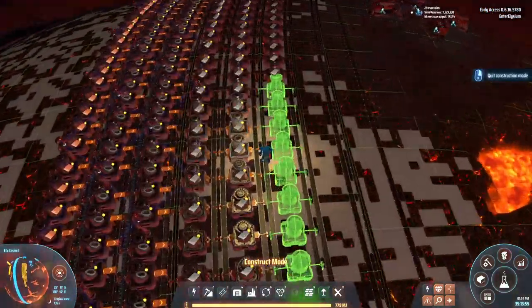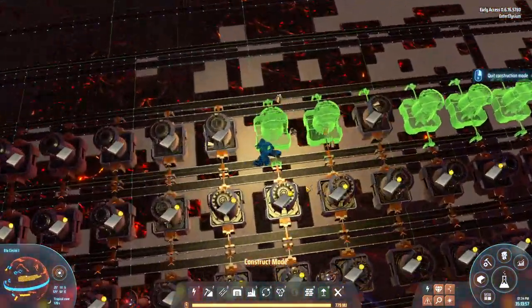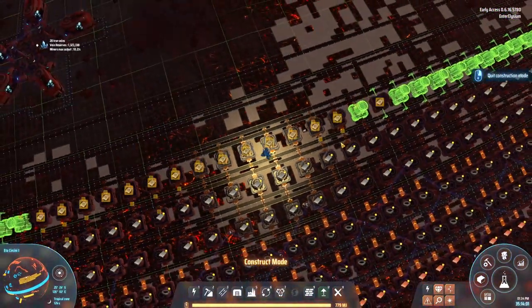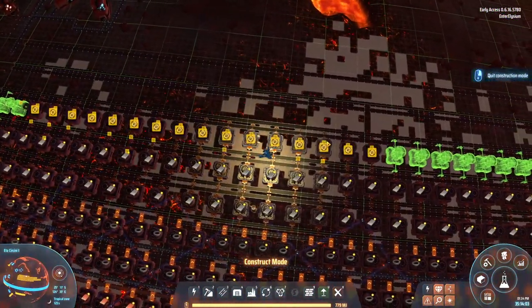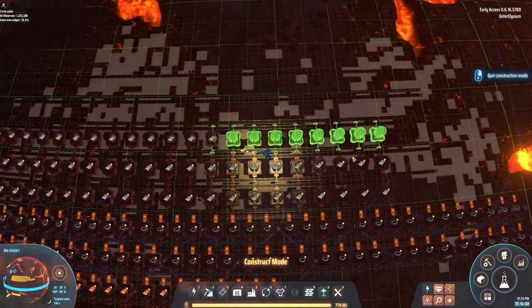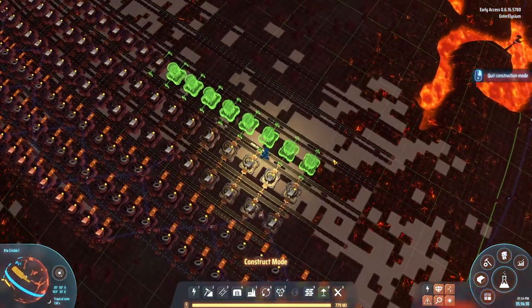Drag, let go. The only downside is you do still have to place belts, because obviously they're a separate object. You can't copy the belts along with the smelters currently. Although, the mods are getting so good, maybe that'll be the case soon. But with this, you're just able to set up huge smelting arrays like that incredibly easily.